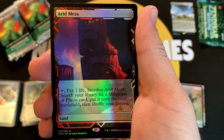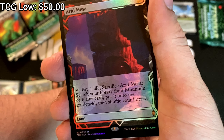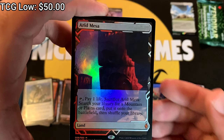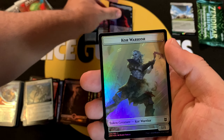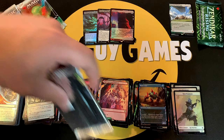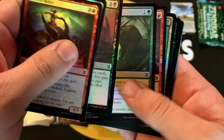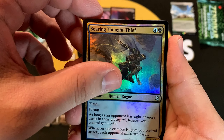A Zendikar Expedition — Arid Mesa! Very nice, we turned it around a little bit. As soon as I said something it's a fetch, ladies and gentlemen. It's one of the lowest tier fetches but this will still get you 50 bucks or something like that, so we'll definitely take it. Still concerned about the amount of mythics we're pulling, other than the fetch lands, because fetch lands are essentially lottery cards in here. Soaring Thought-Thief.